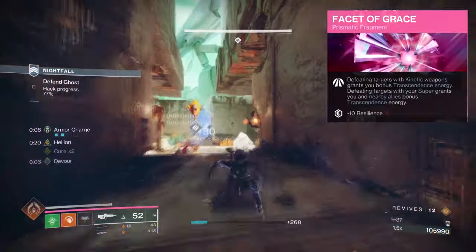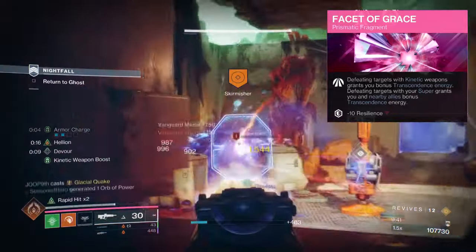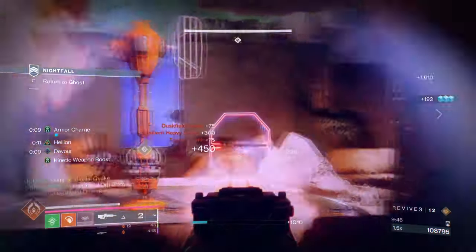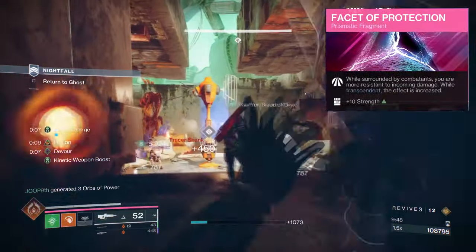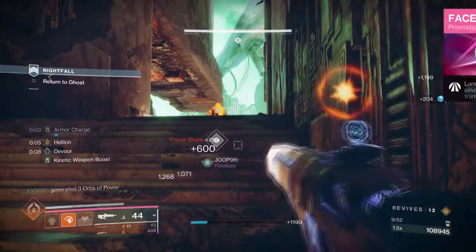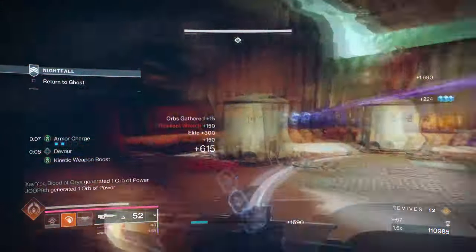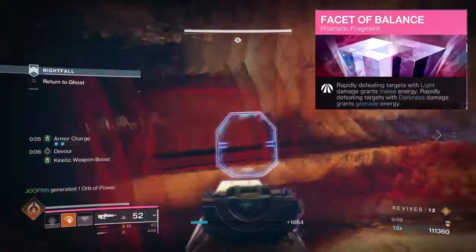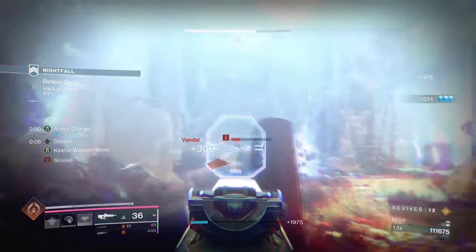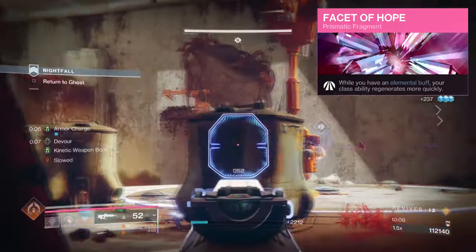Facet of Grace, where defeating targets with kinetic weapons grants you bonus Transcendence energy, and defeating targets with your super grants bonus Transcendence energy for you and your allies. Facet of Protection, where while you're surrounded, you're more resistant to incoming attacks. Facet of Solitude, where landing rapid precision hits emit a blast from the target. Facet of Balance, where rapidly defeating light targets grants melee energy and rapidly defeating dark targets grants grenade energy. Facet of Hope, where while you have an elemental buff, your class ability regenerates faster.